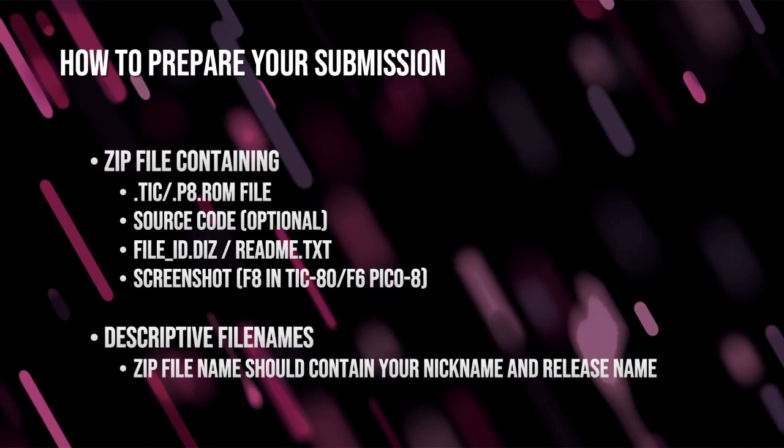The next thing we need to talk about is the zip file. You need to create a zip file, and it should be a .zip file — not a RAR or a 7zip. It needs to have your .tick file, your .p8.rom file — your actual entry. You can optionally include the source code if you wish. For example, if you're packing your Tic80 production, the packer will remove comments and such. But if you'd like to include a copy that's not minimized and has comments, you can do that.